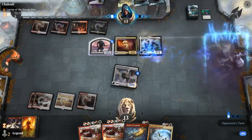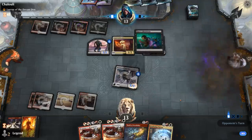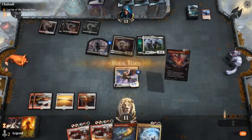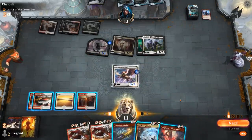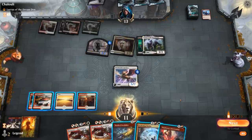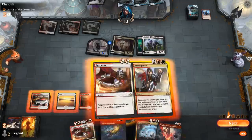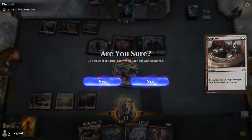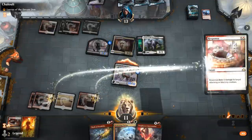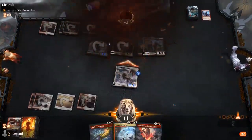It's going to be Lurrus into maybe a Ghost Form to protect Lurrus. Opponent is at 13 life — Intervention can deal 6, but I can double Response and that should be 15. That was a quick one. On to the next game.